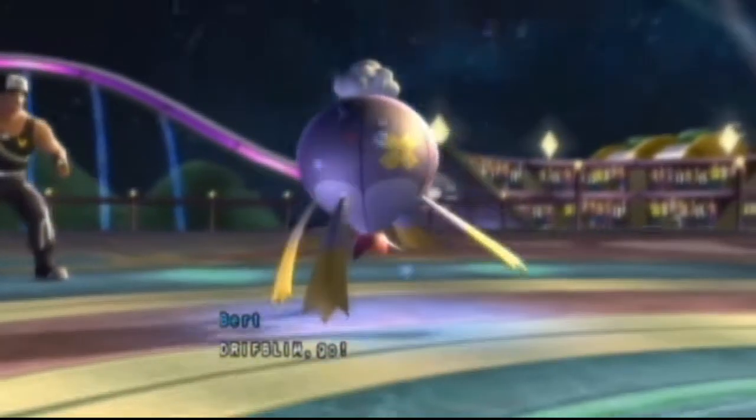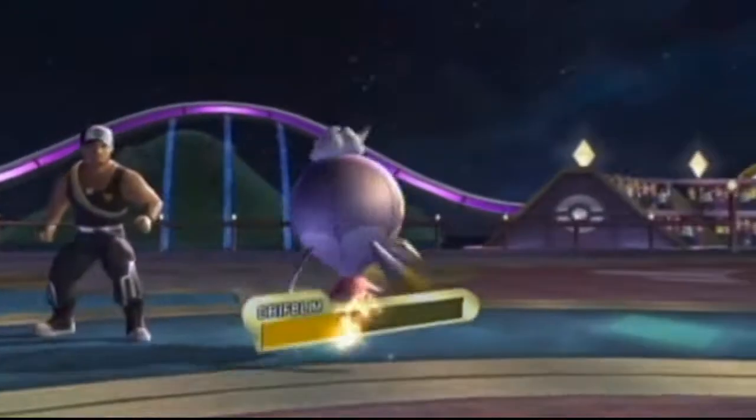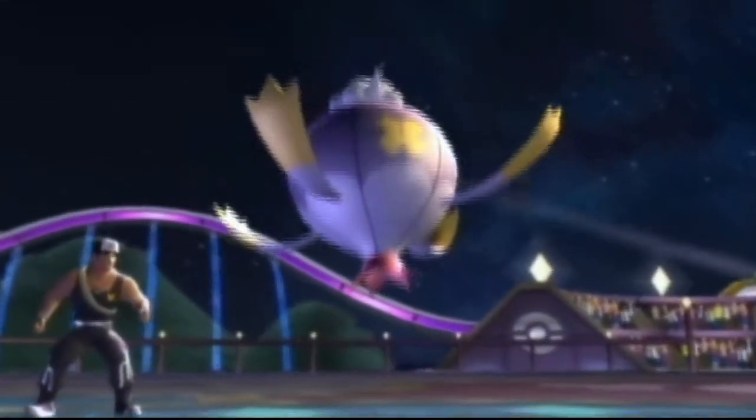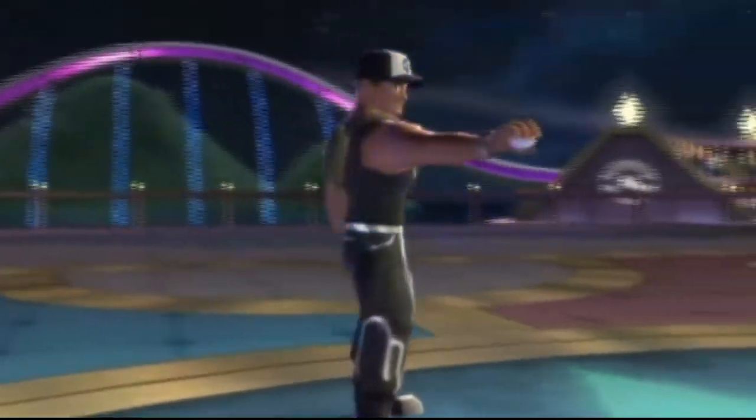I'm bringing in Drifblim now, praying I can just hang on with a Fire Punch — but no. So last time it was a Venusaur, this time it was a Charizard. What can you do, what can you do people.